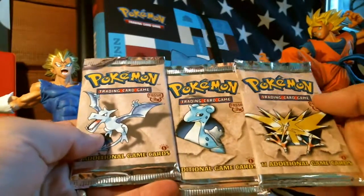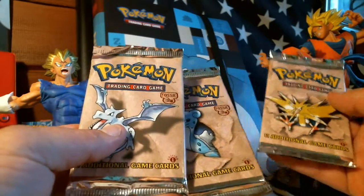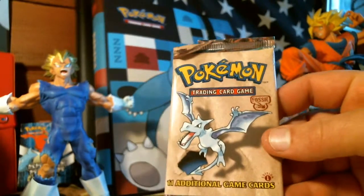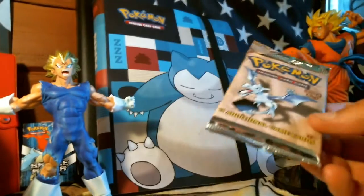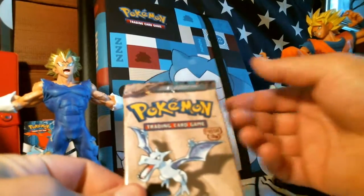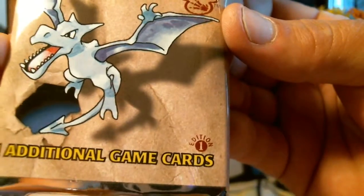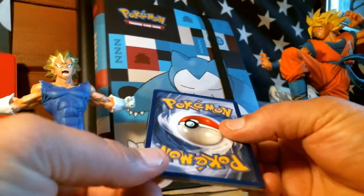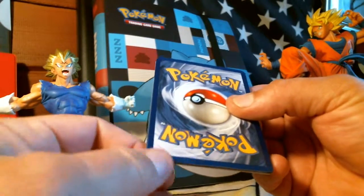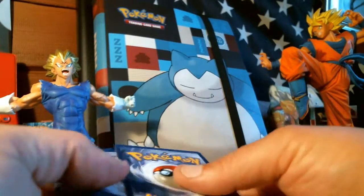We're gonna open up some first edition goodness. I got three of each pack, three different artworks. A lot of eBay — you don't know what you're getting. Some guys weigh them, some guys don't. A lot of times what I see on YouTube is they will buy the box, take the holos, and then sell the rest online. Look at that first edition — very nice. Cards look pretty good condition; the tops are a little ruffled up, but that's okay.